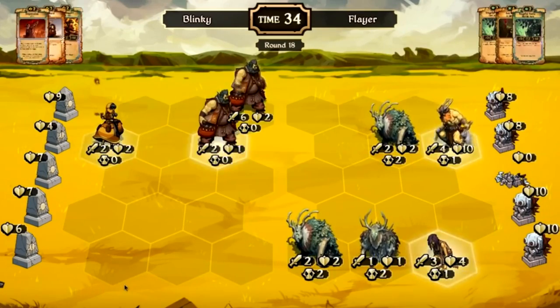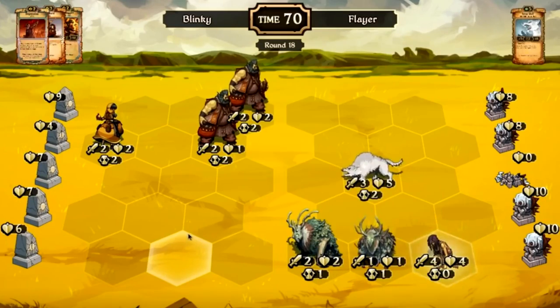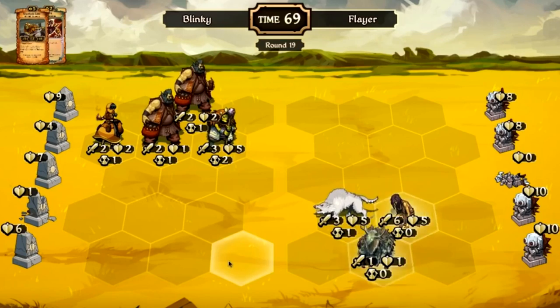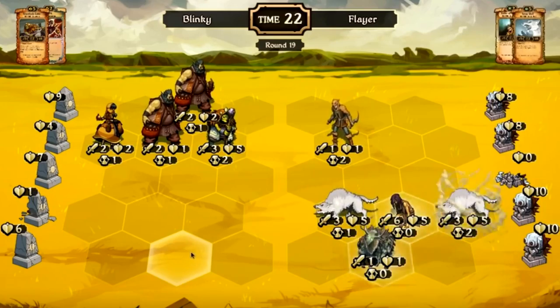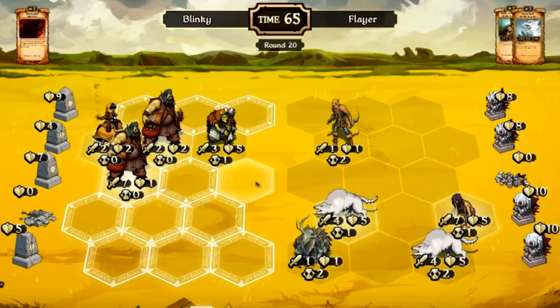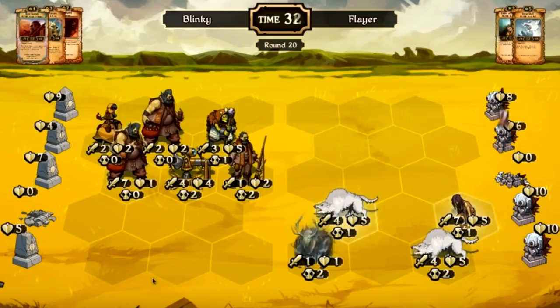Blinky plays a Bomb Bar with a Hired Smuggler and a Desperation to destroy that top row. Flayer places a big Great Wolf threat down. Blinky has no answer just yet, just using a Gravelock Elder for protection. More Wolves, and Blinky is in trouble. He uses a Mousinade to get rid of one, then uses a Dust Runner and an Oculus Cannon to protect that Storm Runner.